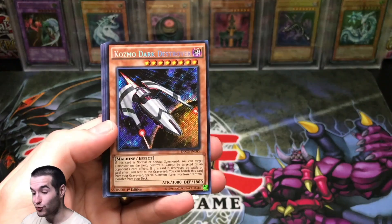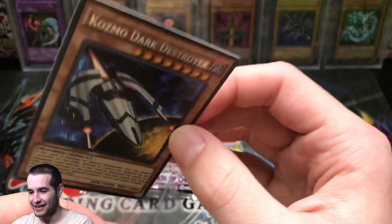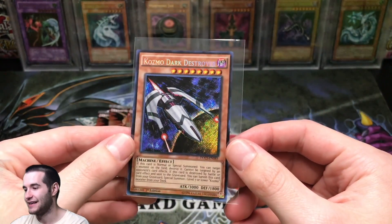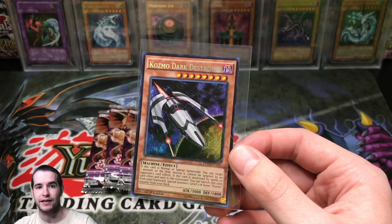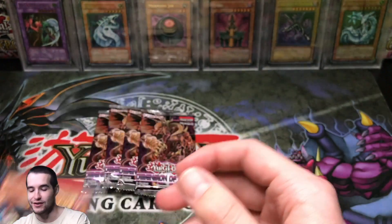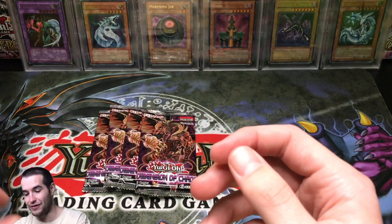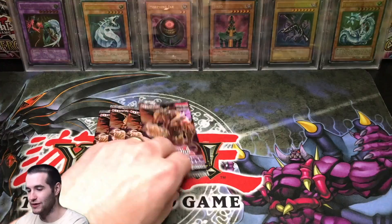Cosmo Dark Destroyer — the best secret rare in the set! This card's like $40 I think. Oh my goodness. Cosmo Dark Destroyer — how about that? Let me make sure I'm talking about the right thing. Yes, I am — that is the best card. Cosmo Dark Destroyer, first edition secret rare. Wow. Things are picking up here at the end. We got an ultimate rare and a secret rare — let's do it, this is awesome!